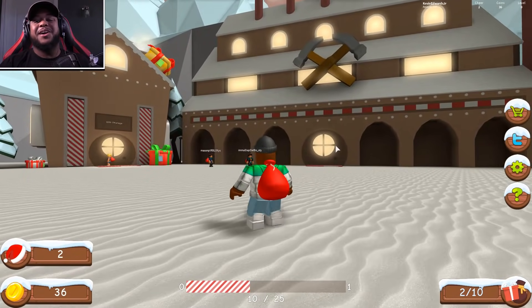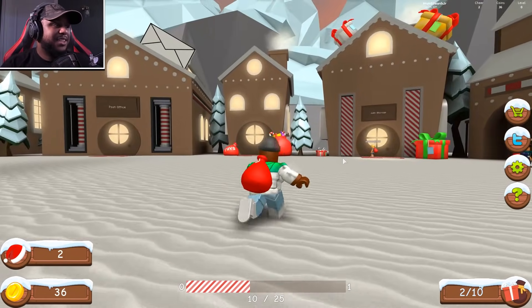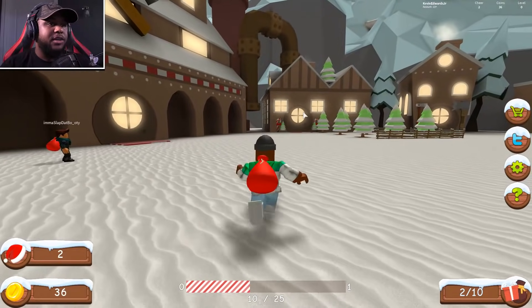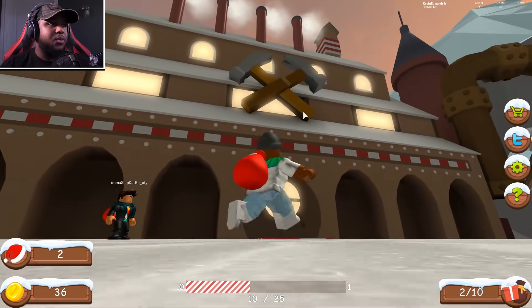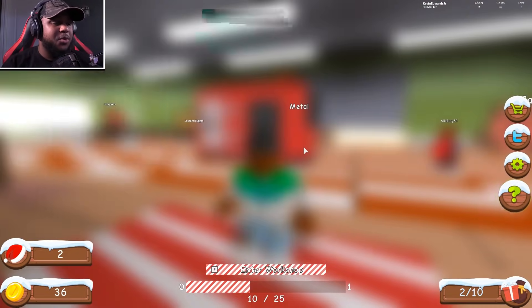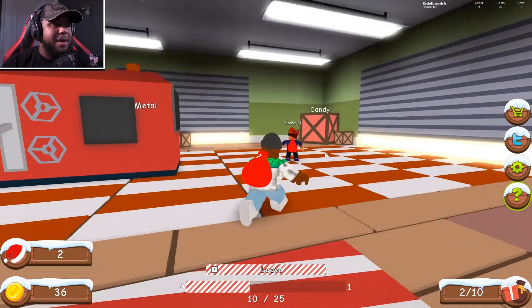We get to help Santa at the North Pole — so awesome! Here's the post office, here's the gift storage, and this looks like the workshop — it's got the two hammers right there. Let's go in here. Enter the workshop!